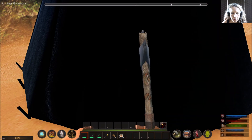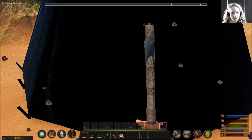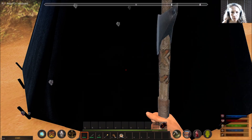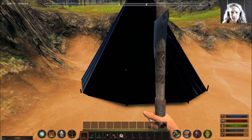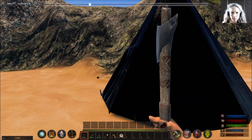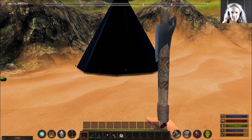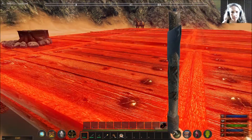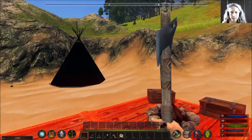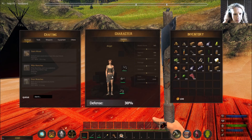I wish I could move the teepee. I tried hitting it — there are bits flying around and there's a red dot, suggesting something is happening, but there's no actual progress bar and I'm probably just wearing out my axe. I can't store anything in it, I can't remove it, and it's ugly because it has no textures. Frustrating, but we're probably going to have to just live with it.